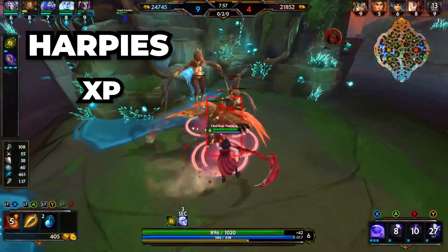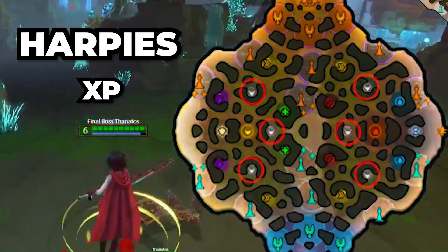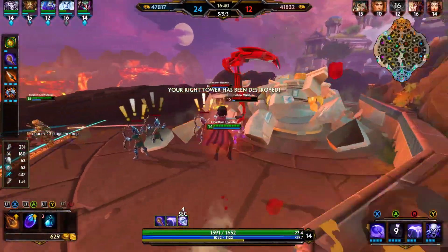Also on the map, you have harpies, which give XP to whoever kills them. Your teammates can also get the XP if they're near them. There are six on the map, with some flying around in the jungle. The jungler mainly kills them because they are not in a lane to get XP from minions.